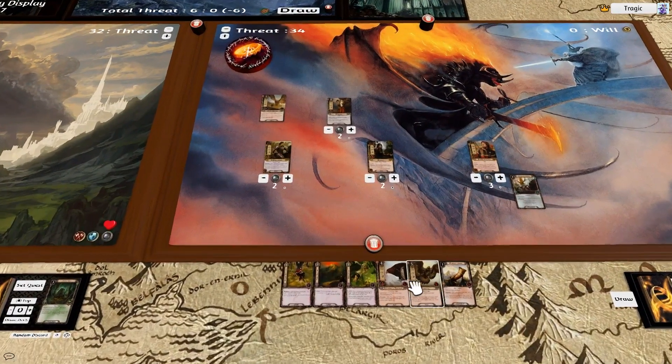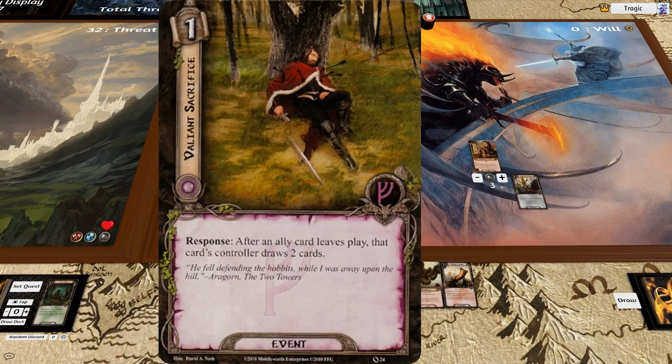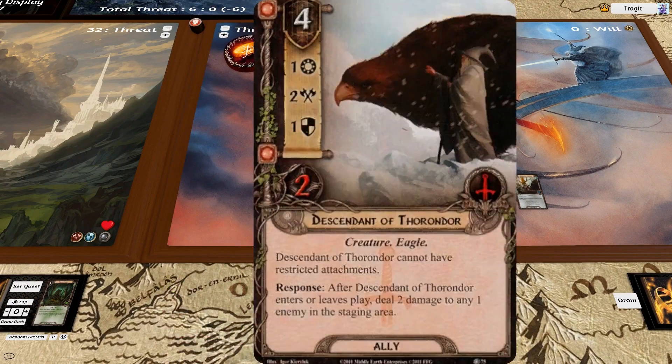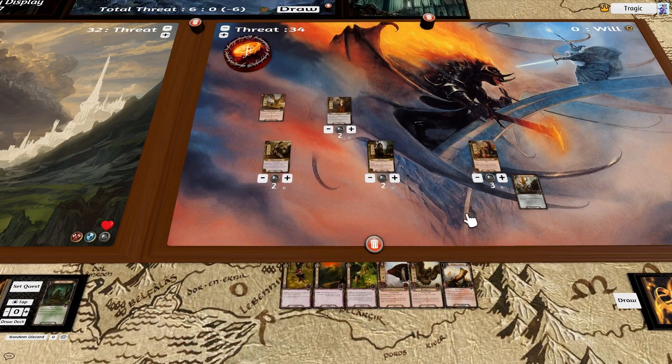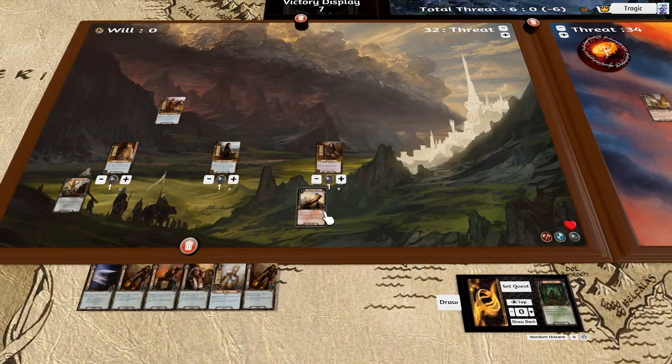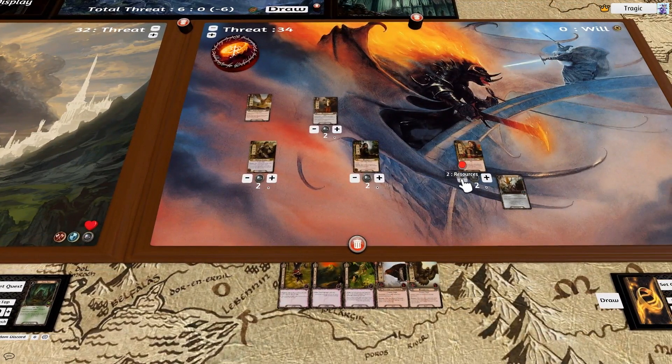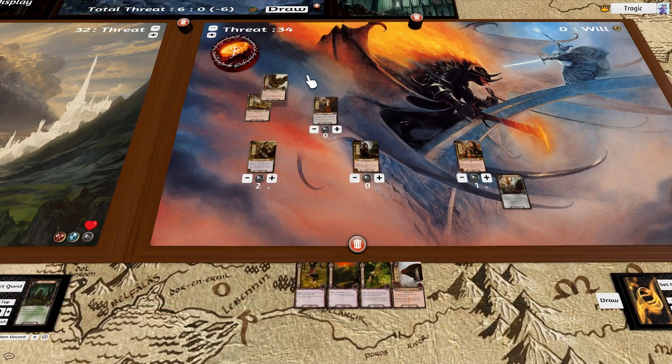Okay, and now let's refresh. I forgot to cast Valiant Sacrifice when this guy left play — that's really stupid of me. Let's go blam, place out this guy. Going 1, 2, 3, 4, 5 and place out this bloke.